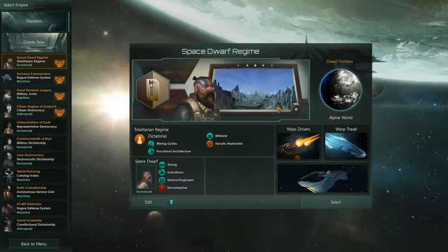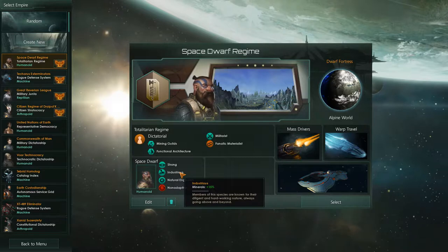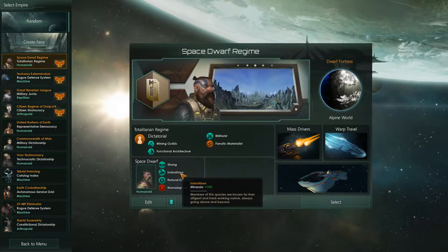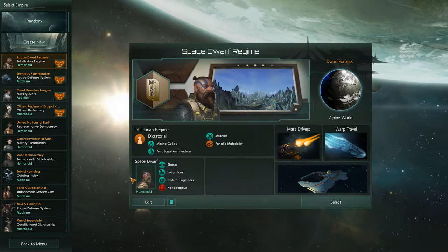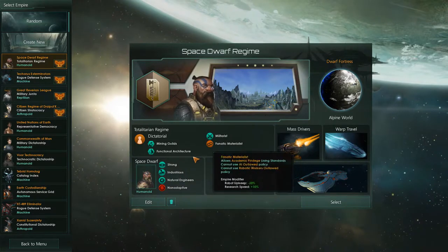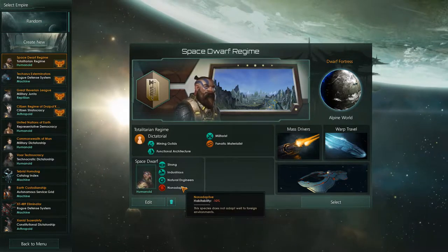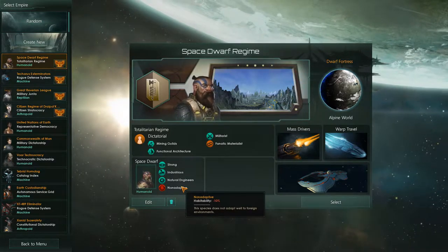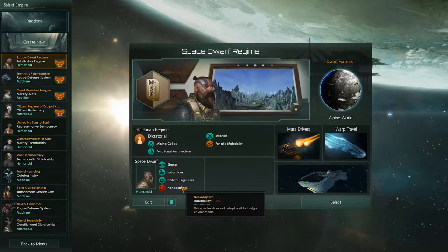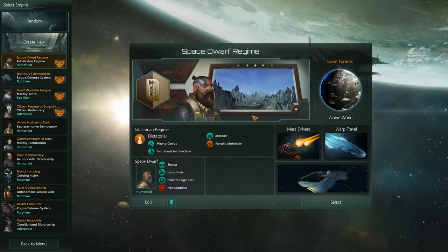We're also in the Alpine world, because mountains and dwarfs. We're going to be strong to help with minerals, very industrious to help with the mineral count, natural engineers — being dwarfs, our engineering capabilities are awesome — but we're going to be non-adaptive because we do not like leaving our home. We don't adapt well to foreign environments, because we were born in the mountains and lived our whole life there.